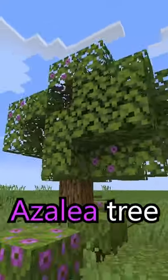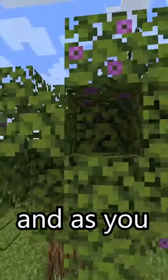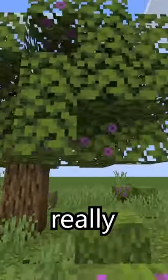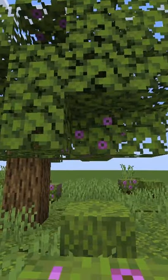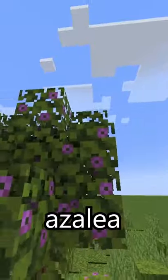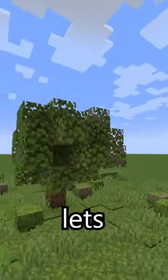This is what a natural azalea tree looks like. As you can see, there's a variety of flowering azalea leaves and then just normal azalea leaves. I really, really like the flowering azaleas, and I was wondering what a tree with only flowering azalea leaves would look like. So let's find out.